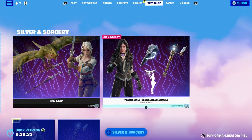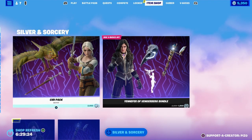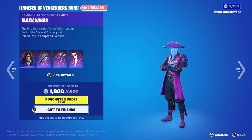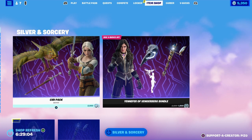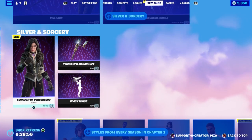Ciri and Yennefer are here. It's kind of lame that she costs $2,000. And it's — okay, it's not even gold. Yennefer is $1,800. Why is it $800 bucks off? She's $800 bucks off, not sure why. Ciri is $2,000. Could have made them both. Yeah, I don't have anything.